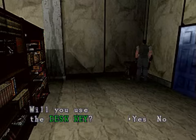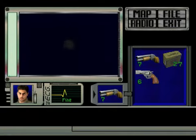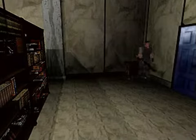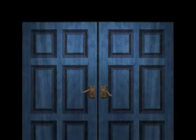Desk is locked - will you use the desk key? Yes. What do we have? We have magnum rounds. Lovely, I thought they might be. Right, now with that all done, we can now leave the mansion.